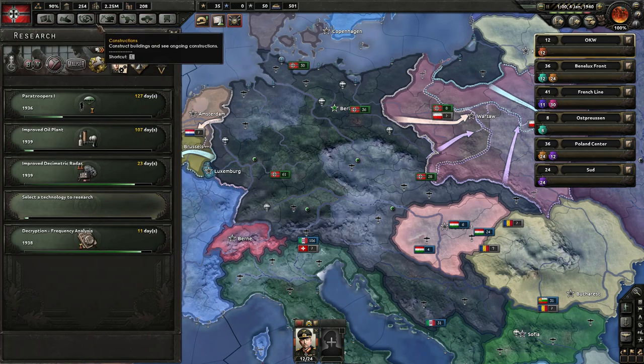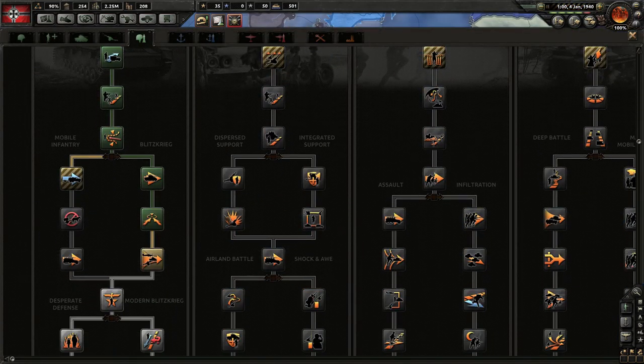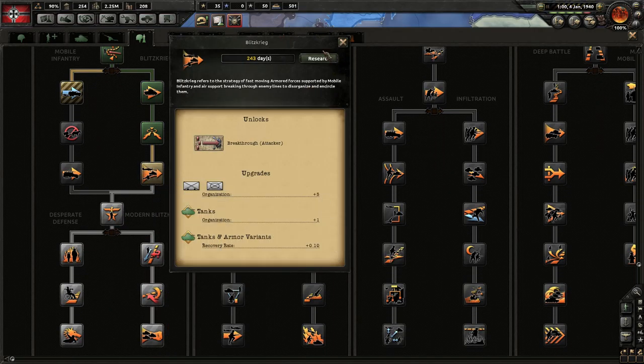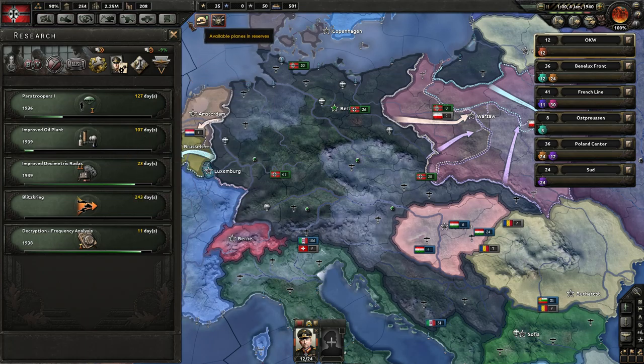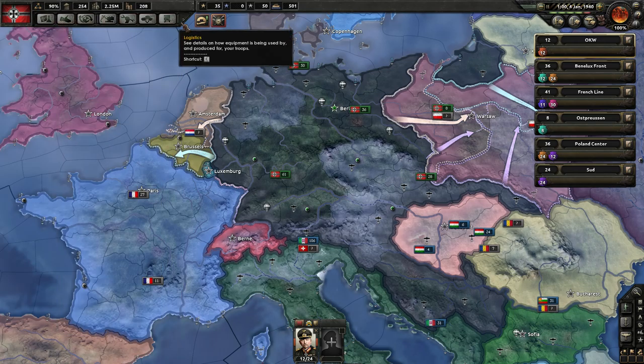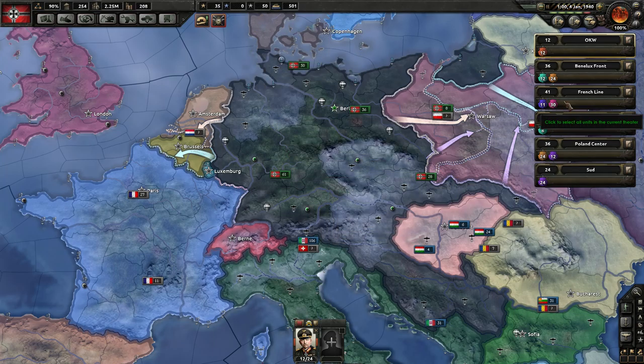Schwerpunkt — das ist toll! Do I want to go for this now? 200-something days. I think we just need to keep researching doctrines, because we're probably gonna need available airplanes in reserves. I'm up to 500 fighters in reserve and 100 dive bombers, and a ton of other fighters. Should I spend my 50 points to improve the fighter I have? No — I want to wait until we can actually get some proper units.